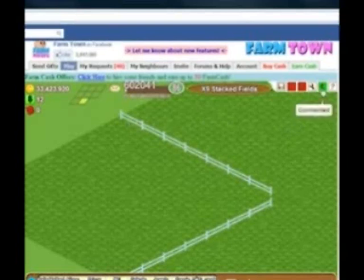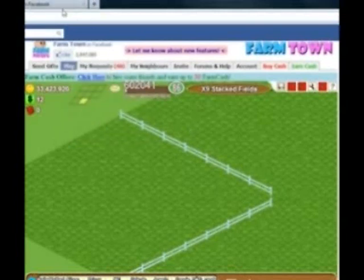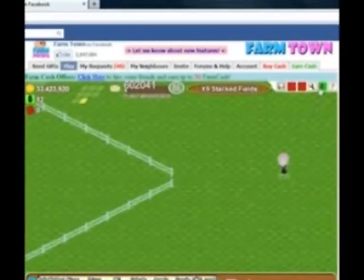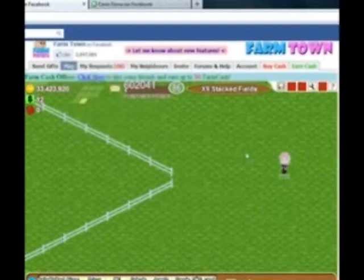The first thing you do is go offline, then you right click on play and open link in new tab. Go offline again, right click on play, open link in new tab. You will do this nine times.